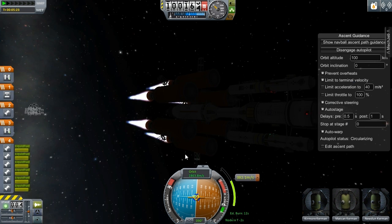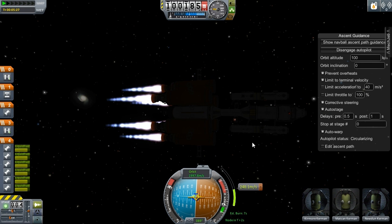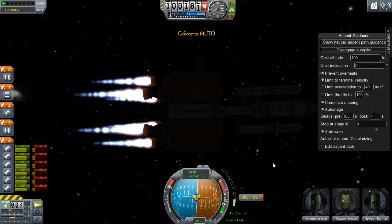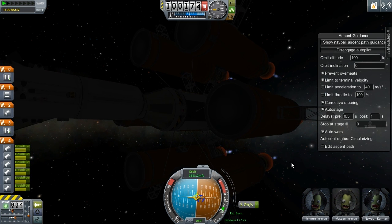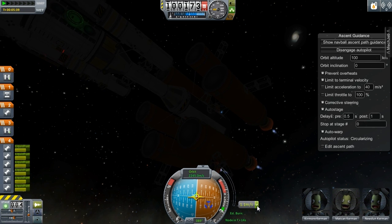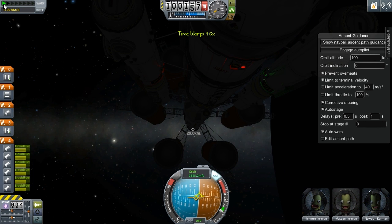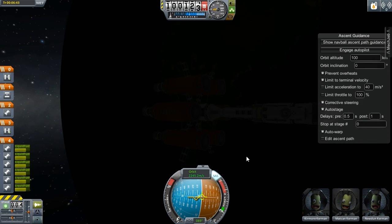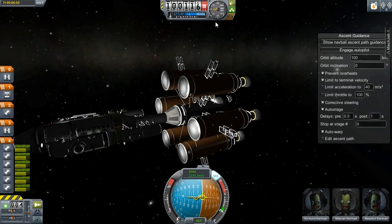We are shifting around a little bit up here — I think our SAS... actually, I'm not sure we have SAS on this thing. We're not even using RCS or SAS for that matter. I'm going to leave these on — I don't see why not. First of all, let's test out our lights. There we go — look at that. Some lights work.